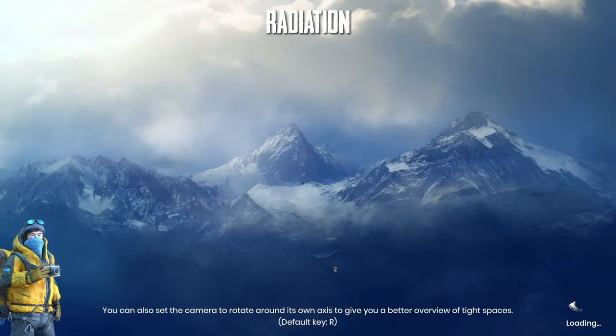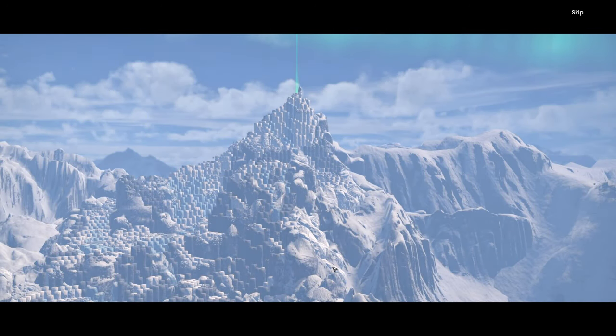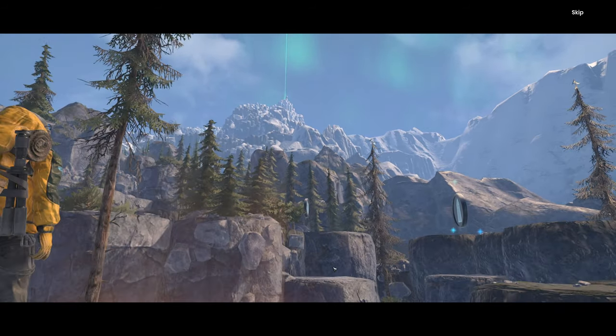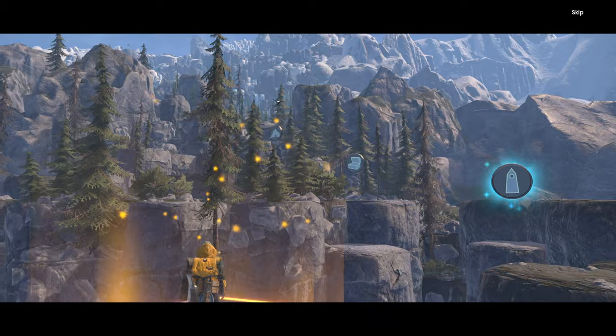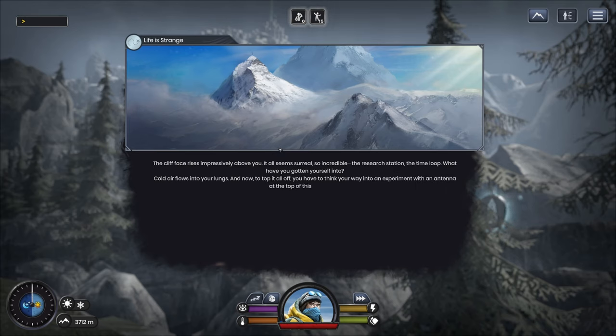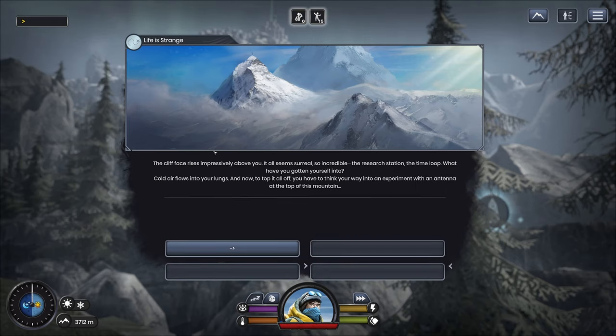Nervous about this one — Mountain 2. This is going to make the other mountains look puny. We're down in the forest now. The last mountain was basically like the foothills. Life is strange. The cliff face rises impressively above you. It all seems surreal, so incredible — the research station, the time loop, what have you gotten yourself into? Cold air flows into your lungs and now you have to think your way into an experiment with an antenna at the top of this mountain.